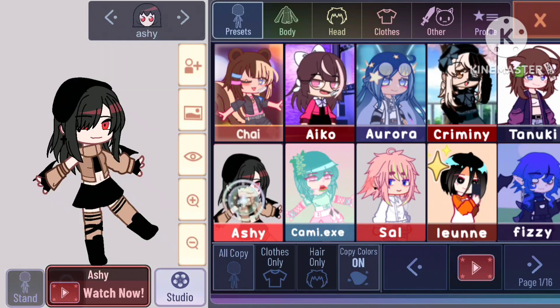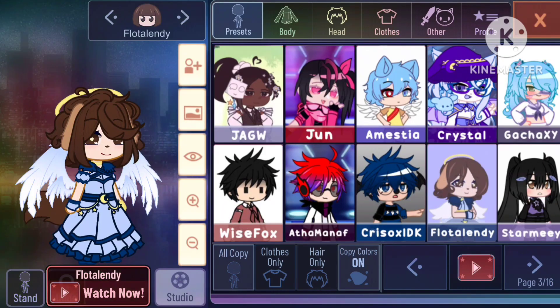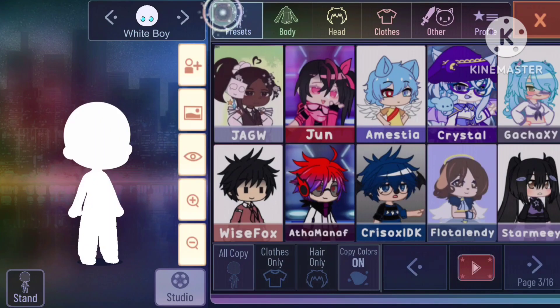Here's the creator, the second creator, and there is me — my OC — and some other Gacha tubers. Do you guys recognize them? Enough time pass, I guess. Let's check the new assets and create a new OC out of them.